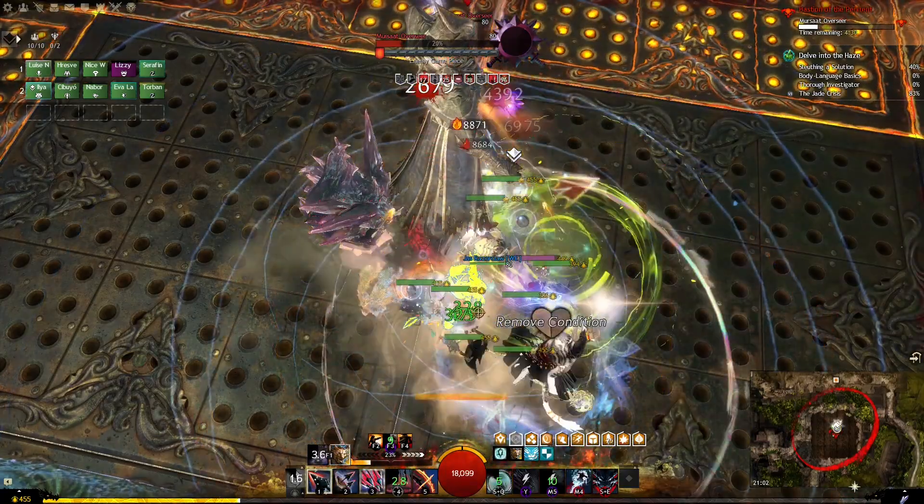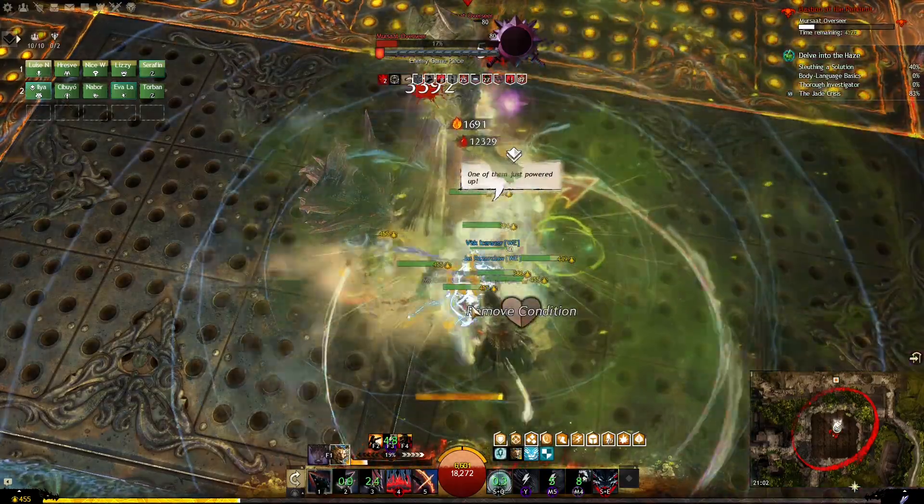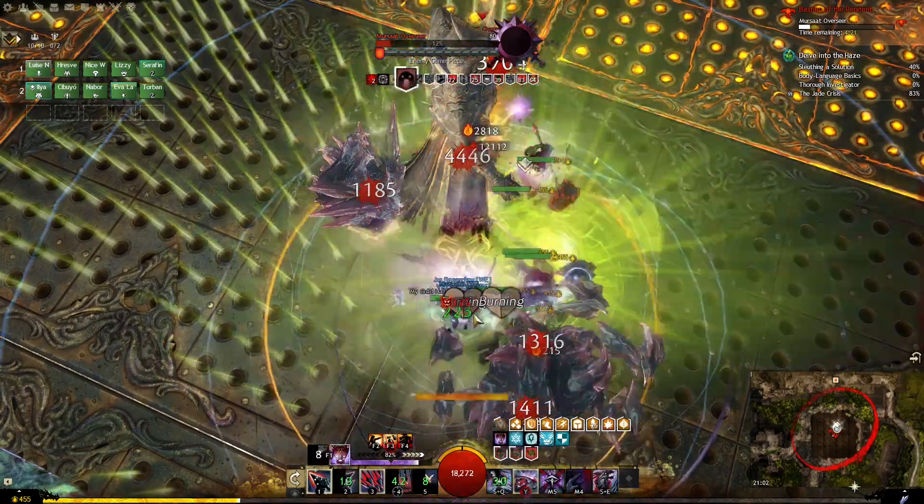Your survivability is a bit eh. You have good base stats as a Revenant, but this build doesn't really give you anything to enhance those, besides maybe the Kalla elite at a stretch.